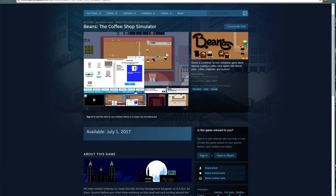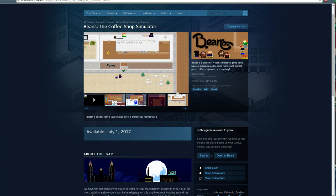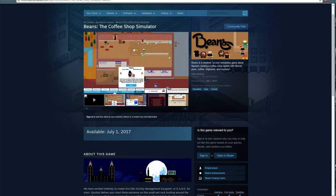Hello and welcome. Today we're going to take a look at Beans, the coffee shop simulator. This one is being developed by Whitethorn Digital. It was on Kickstarter about a year ago — last July or August — and it succeeded. I've been watching this one for a while, but we're finally getting to the point where it's about to be released.